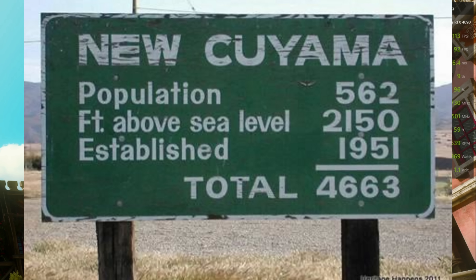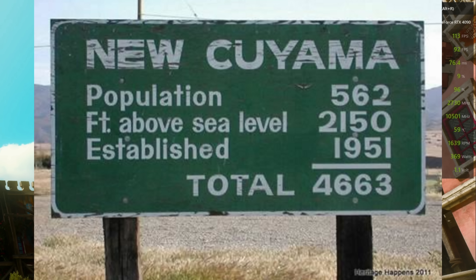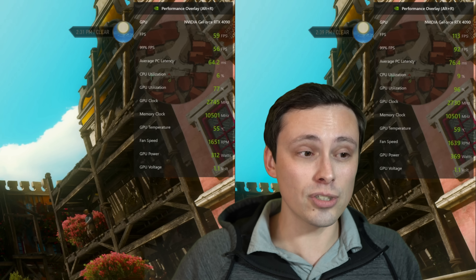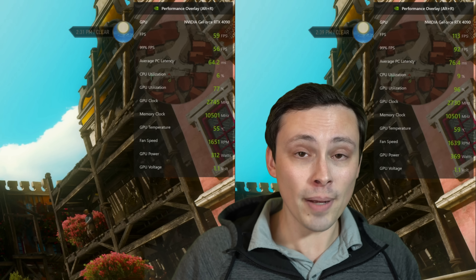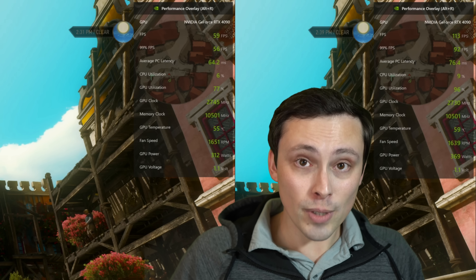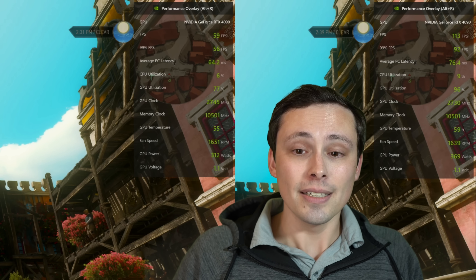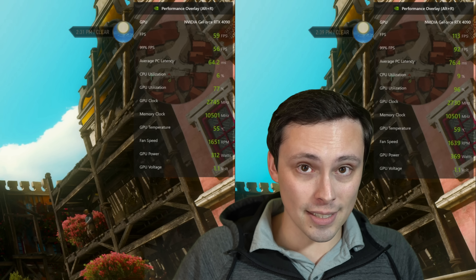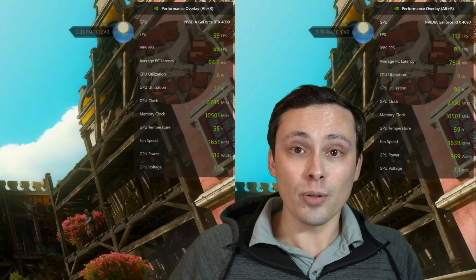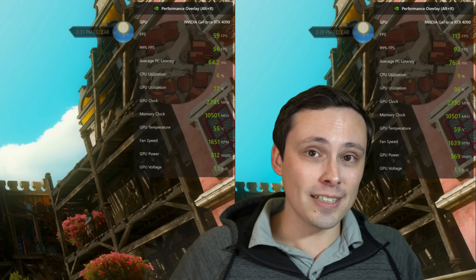As a math teacher, this reminds me of trying to combine unlike terms. If things are not measuring the same thing or do not create the same impact to the situation you're dealing with, you should not compare them directly. Don't get fooled by marketing claims or frame rate counters. Frames per second has historically measured both motion fluidity and game responsiveness. DLSS 3 increases the frame rate but decreases the game's responsiveness — so this is not an apples-to-apples comparison, and the frames don't look quite as good.